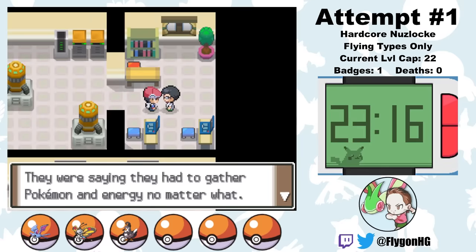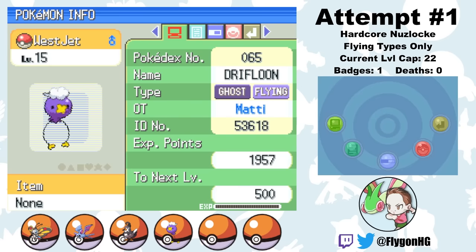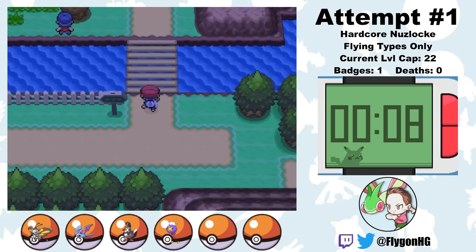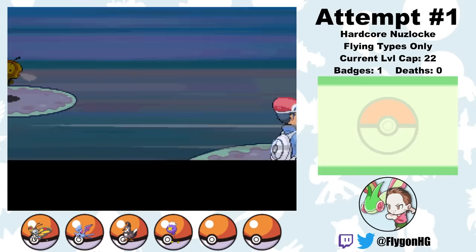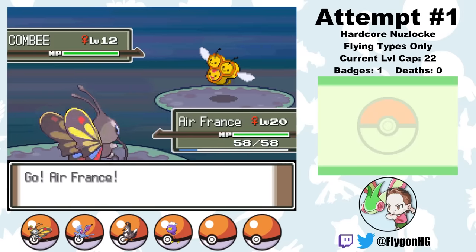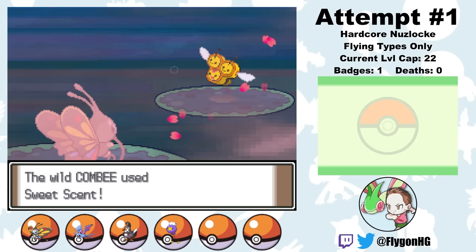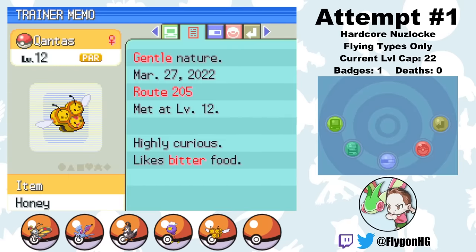Now that the little girl and her papa are saved, I patiently wait for it to be Friday in real life so that Drifloon appears in front of Valley Windworks. I successfully catch the Drifloon and name him WestJet. Then I start checking the honey tree on Route 205, and after a few rounds of ignoring Cherubi and Wurmples, I actually find another Combee — and this one is female! I've never actually used a Vespiquen before, so I'm really excited since she's a really cool Pokemon with a lot of utility. I name her Qantas, and she joins the team as member number 5.